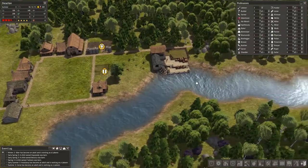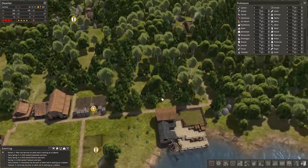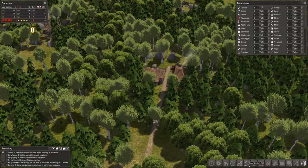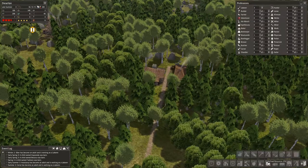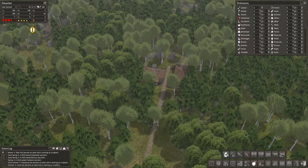So far, so okay - not great, not fantastic. But what we're going to do is try and change that. We are going to build a hunter's lodge over here for raw food.